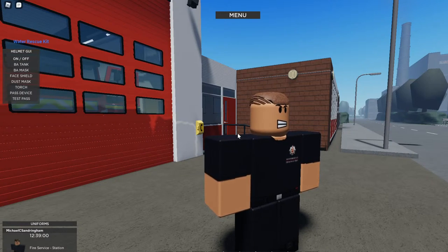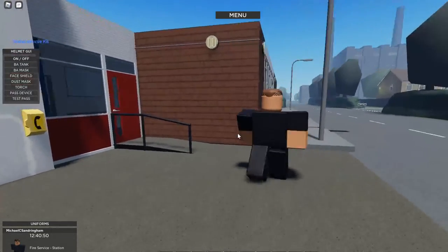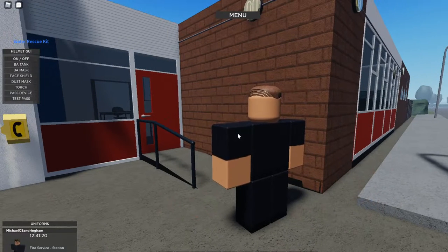We're going to give you a quick tour of Adleton Fire Station, which has nearly just gone operational in-game. This station, in real life, houses a pump, command support unit, and a welfare vehicle. But in-game at the moment, we're housing a pump, command support unit, and a breathing apparatus support unit. If you'd like to follow me through, I will show you around the station a bit, then give you free camera so you can get some better cinematics.